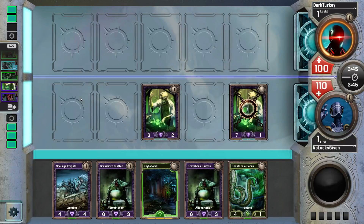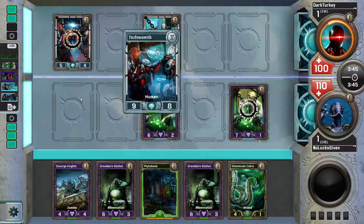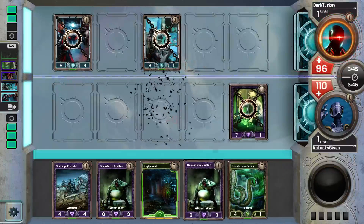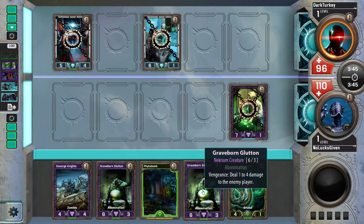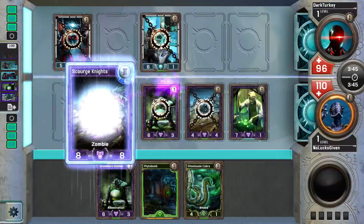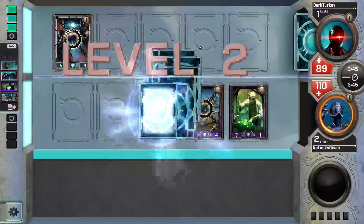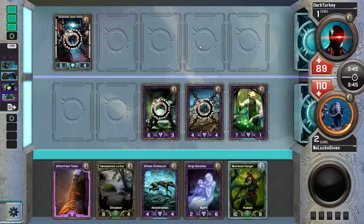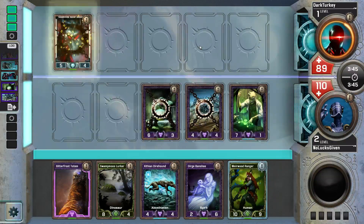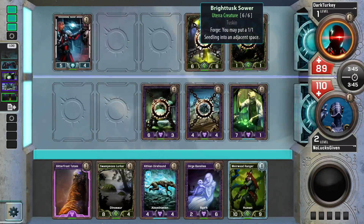I do need to be paying attention to formation, but I think I'm going to play Graveborn Gluttons before I play Scourge Knights. Actually, this is an aggro draft — changed my mind, Scourge Knights it is, if I can kill something so cleanly. We get two triggers. Let's go Graveborn Glutton into Scourge Knights, shrinking Nexus Overwatch. My opponent is at 89 — this is the lowest I've ever had an opponent while streaming.